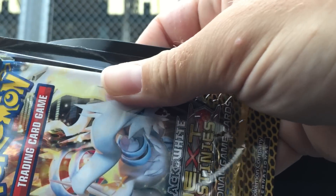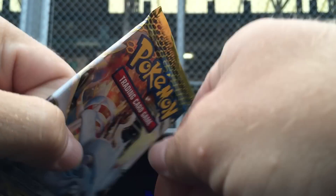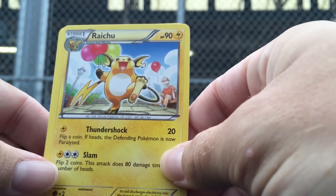They're like, what is this guy doing? So let's see what we get. It's a Reshiram pack art. I'll go ahead and give you all that code because I don't need those online. And I still need a Mewtwo Full Art for my deck, so let's hope for the best.